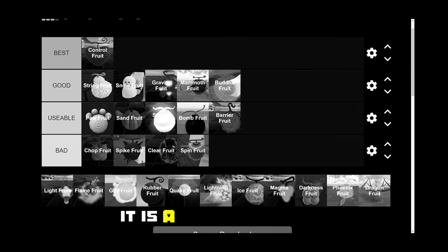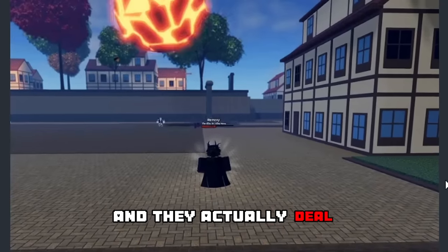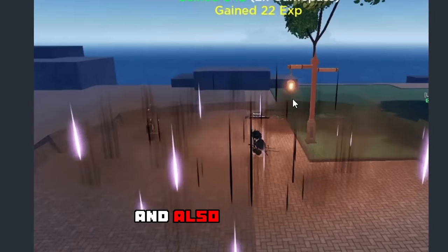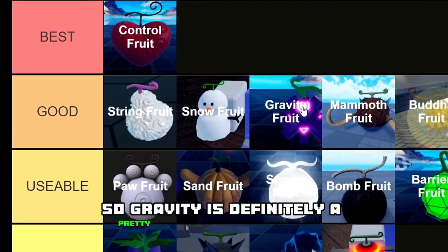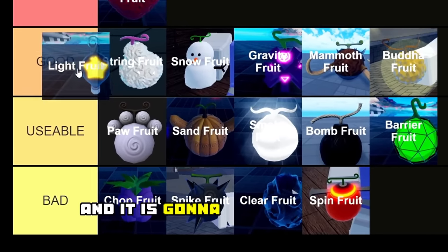Next up we have the Gravity Fruit, going just below Snow Fruit in the good tier. It is a very good fruit — the moves are very unique and they deal a lot of damage. It also has a flight ability, and there's one move that is very, very OP, so Gravity is definitely a pretty strong devil fruit.